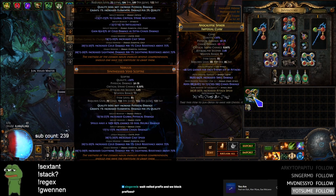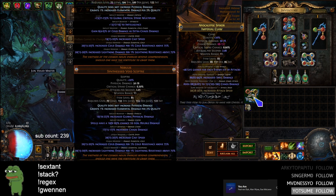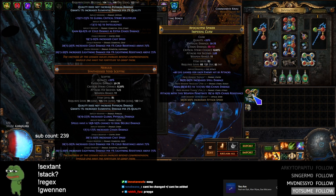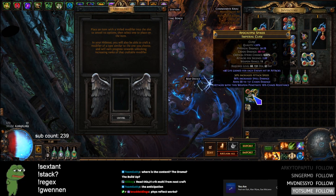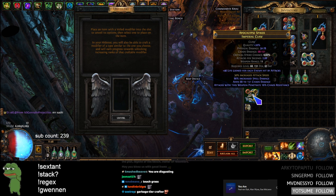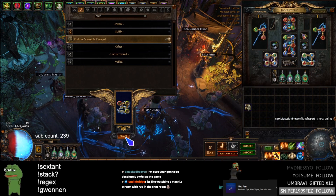We got a veiled suffix — don't want that. Prefixes cannot be changed. Go again — veiled prefix! Now you can't block anything since our prefixes are completely full. Just have to unveil it and hope we hit chaos pin — and we got it! Prefixes are done. It's just skill at this point, right?